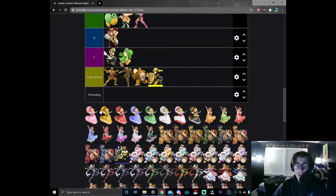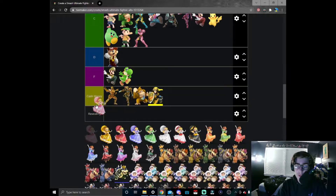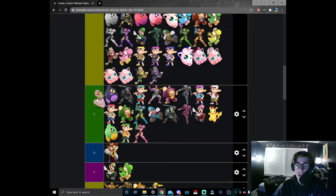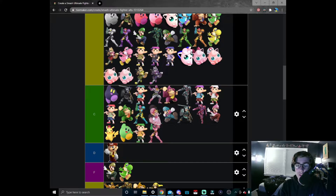To start off the Melee newcomers we have Peach. When it comes to Peach's original design, I think it's okay but I don't think it's okay enough to be put in B tier. Pink is not really one of my favorite colors so I'd probably put it down here.